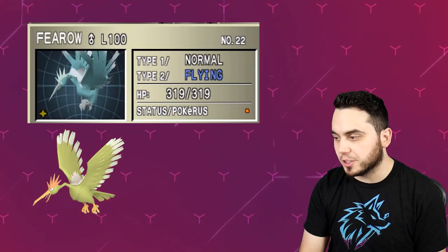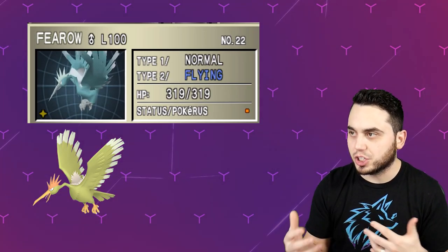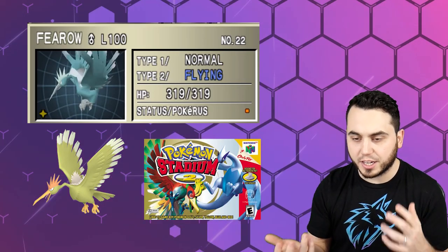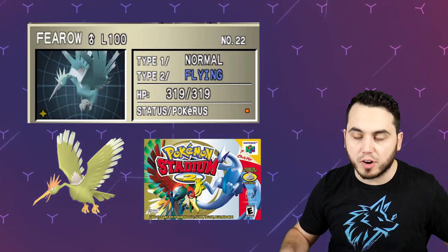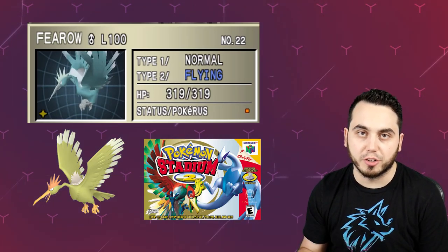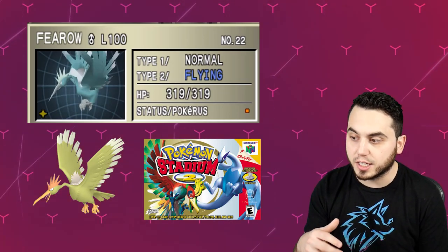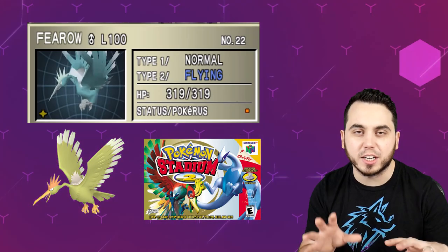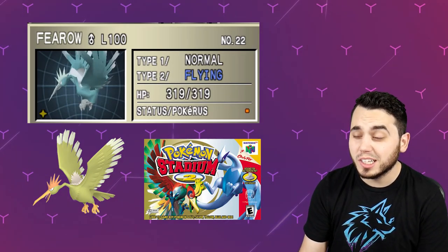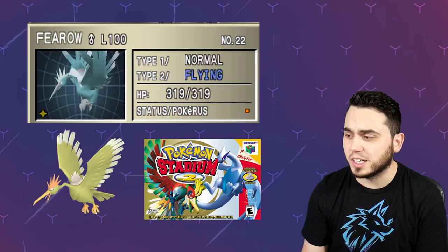The next one is Fearow. This one's pretty interesting because in the case of Fearow, its current Shiny is like almost yellow slash brownish, but the Shiny from Stadium 2 was actually like a bluish gray, kind of slate gray type of color, which I think looks super good. Fearow is not a Pokemon that I think a lot of people care a whole lot about, but this Shiny looks really, really good. I would have loved to see that kind of be what the Shiny is as opposed to the current just very bland brownish goldish yellowish color that is pretty disappointing overall.